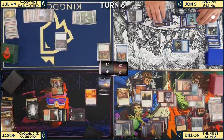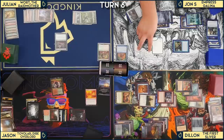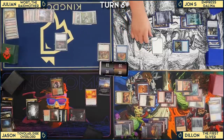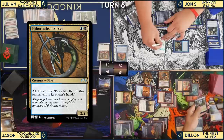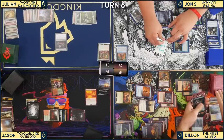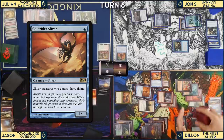Jon uses Phyrexian Reclamation — paying 2 life — to return the First Sliver to his hand, then recasts it and cascades again. He returns the First Sliver to hand again paying 2 life. Dylan realizes the situation: 'This deck's stupid.' Jon passes the turn. Dylan notes he doesn't have enough mana to cast the First Sliver on Jon's turn.